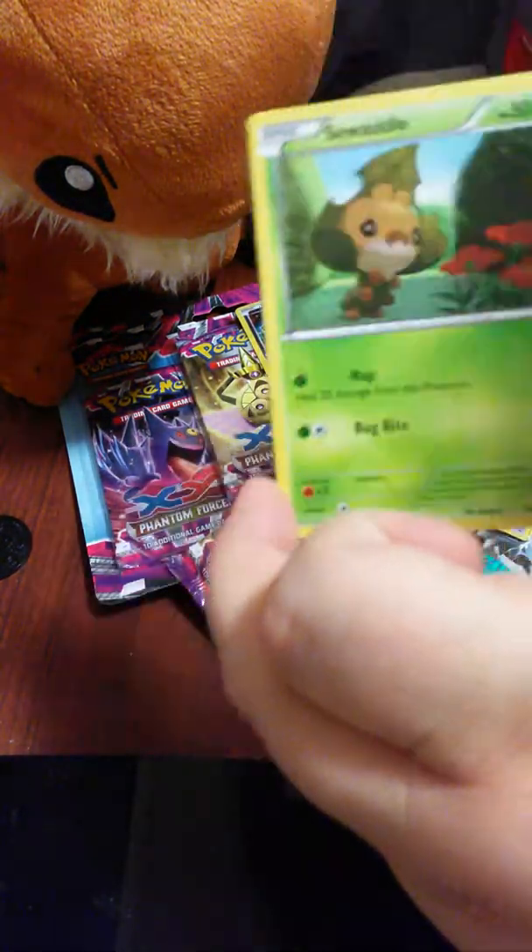Mega Manectric Pack, all right. Kingler, Boldore, Dimension Valley, Aurorus, Dedenne, Litwick, Frillish, Helioptile, a Reverse Holo Zweilous, and a Musharna Rare.